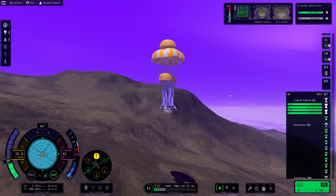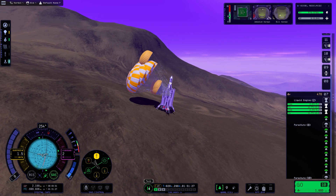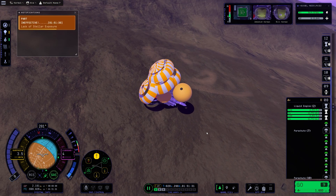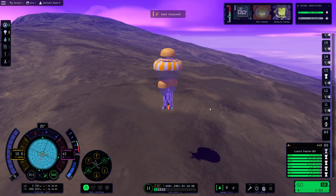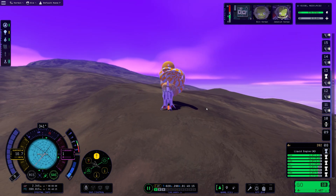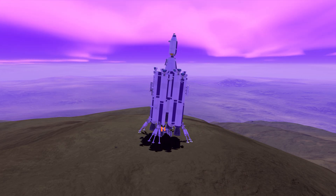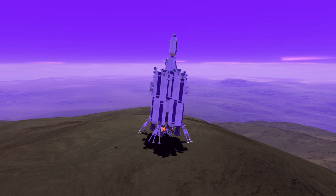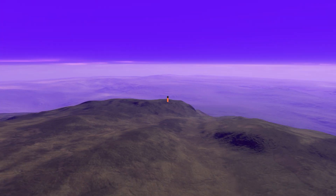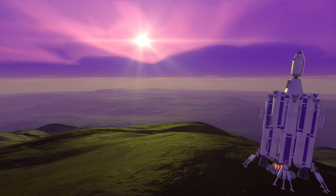Then came the next biggest challenge: actually landing on EVE. We fell over a few times — a very painful process, as Olympus consists mostly of steep hills, cliffs, and slopes. But after much persistence, we actually landed. This is one of the most impressive views on EVE — the mountain literally reaches the clouds, that's how tall it is. I do recommend that if you visit EVE, head to Olympus, because you'll also save some fuel when it comes to ascending back to space.